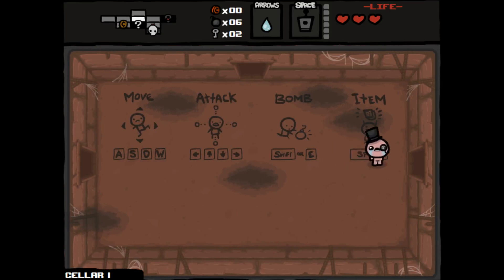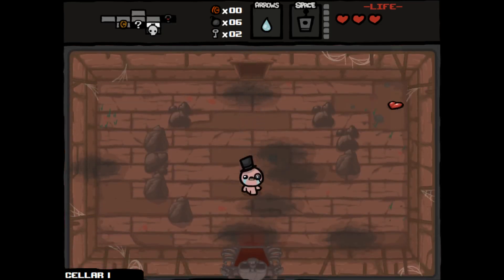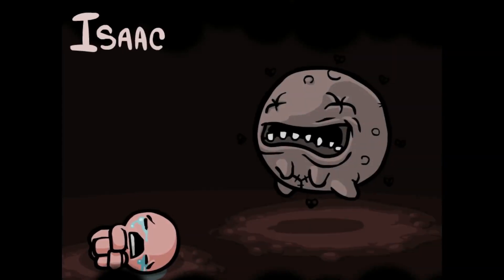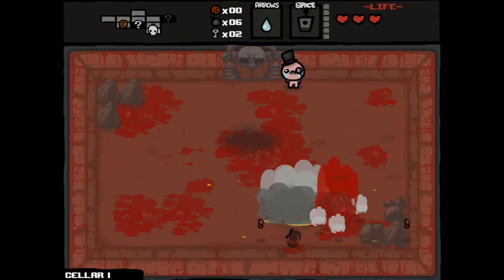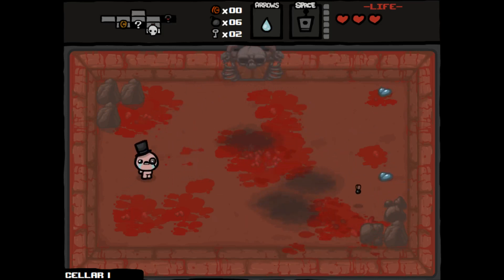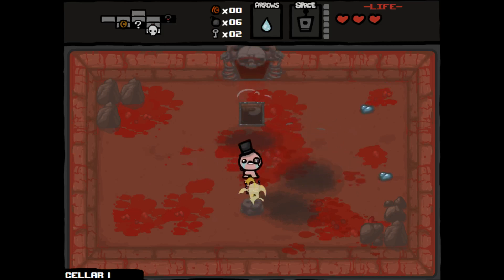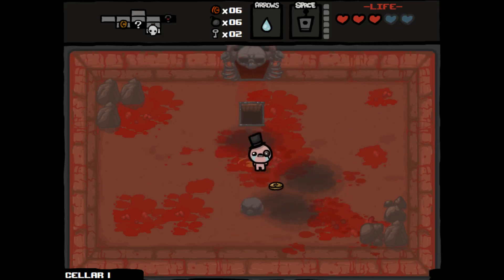Ladder allows us to go over one-hit gaps. Let's go fight our boss — Duke of Flies. This might be a little harder one. We might be able to actually beat him pretty fast, which we did. I think the hard part is going to be getting all of his fly minions. We got Pageant Boy, which gives us seven cents. Let's go to the next floor.